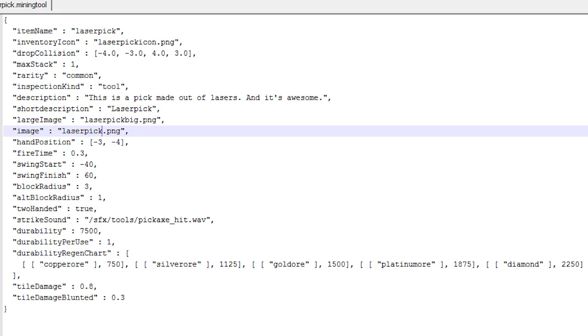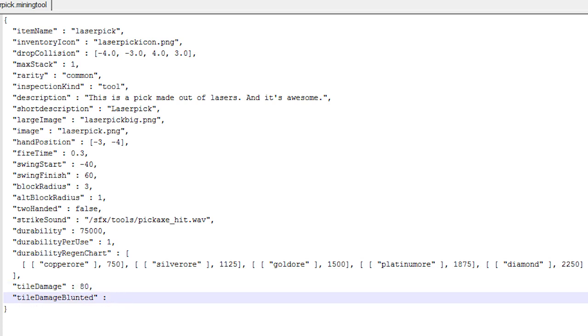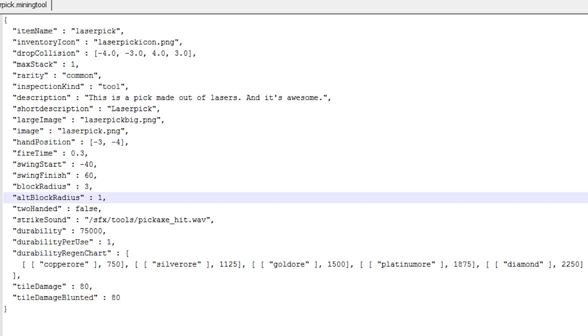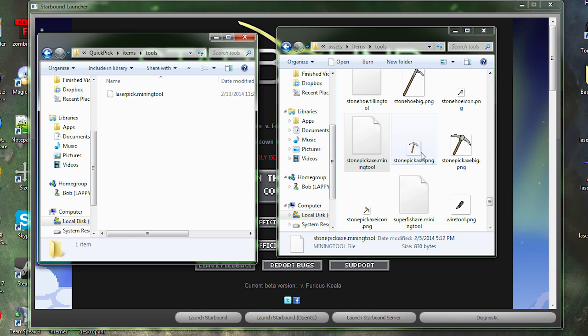Change the image reference to 'laser pick.png'. Hand position is fine where it is. Fire time and swing start, swing finish, block radius — all fine for now. For two-handed, go ahead and change that to false. Durability is 7,500 — let's make that 75,000 so this thing will basically never break. Down here, tile damage is at 0.8 — that takes too long, so bump it up to 80 or 90. Set tile damage blunted to 80 as well, so this thing basically one-hits everything.